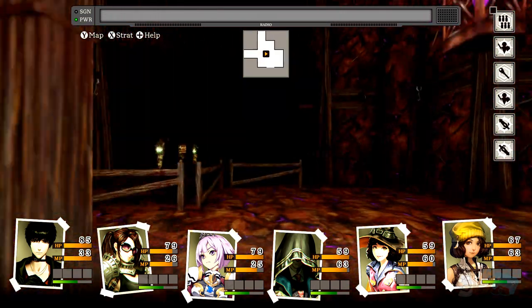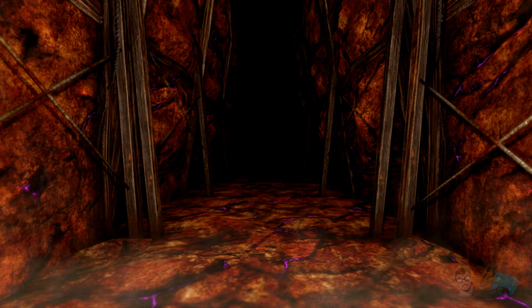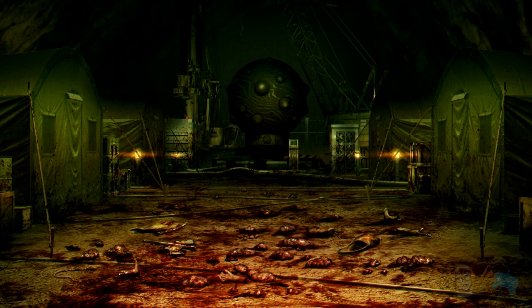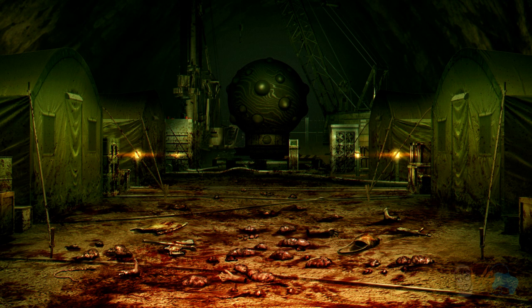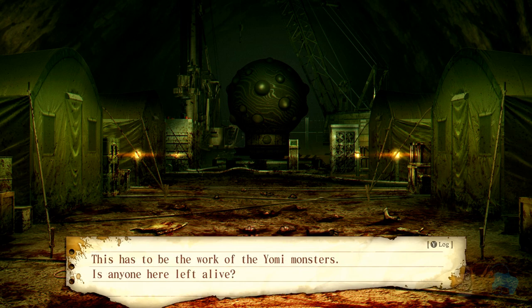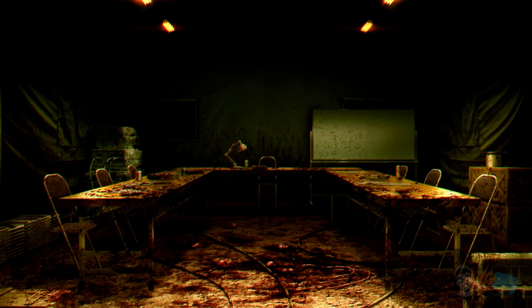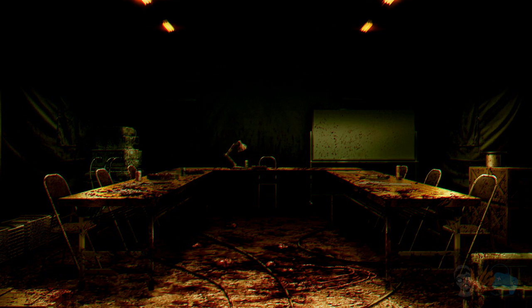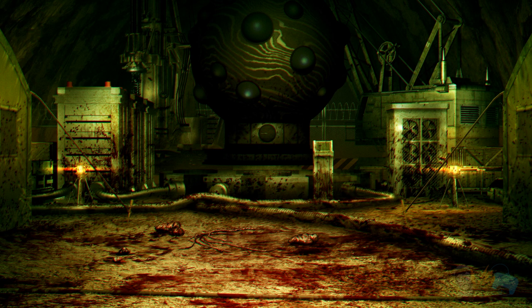Can't go that way yet — it's messed up. Camp 2 — perfect. This place is all messed up: covered in blood, limbs and viscera violently torn from bodies scattered across the ground. This has to be from the Yomi monsters. Inside the tent — thick with the smell of blood, no survivors.